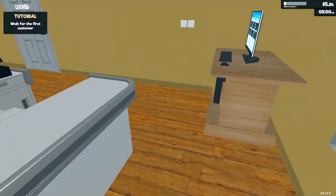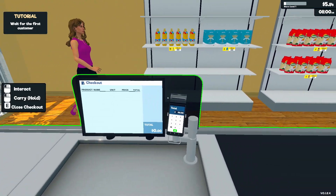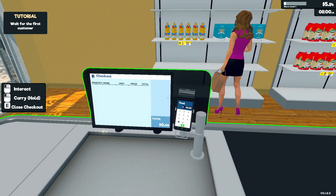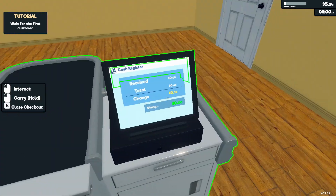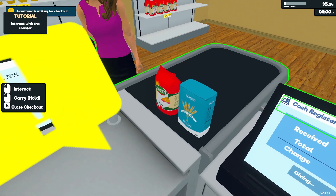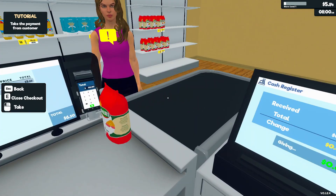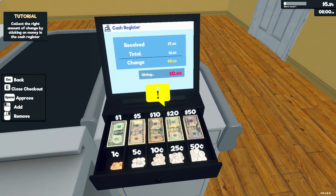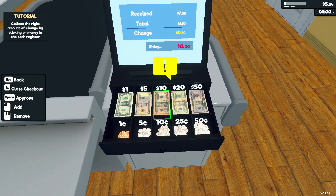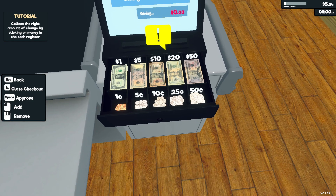There we go, and then we can flip to open. Stand at the cash register. How do we do this? How much change do you need? What am I giving you? Receive seven - oh okay, just fifty cents.